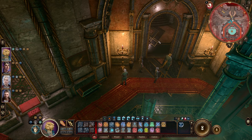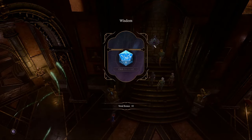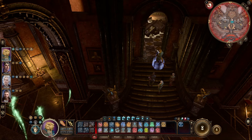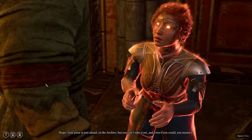Remove the door shrouding and head forward to the doors facing you. Lockpick them and you will reveal the House of Hope treasury. Loot everything and continue heading west. Once you reach the library room, Hope will appear next to the doors.